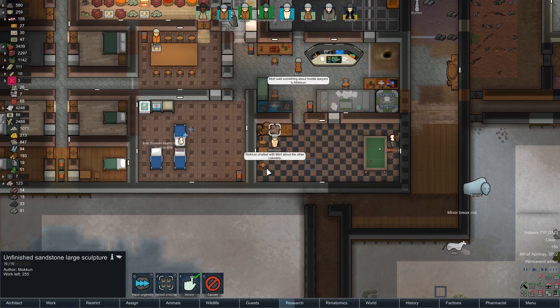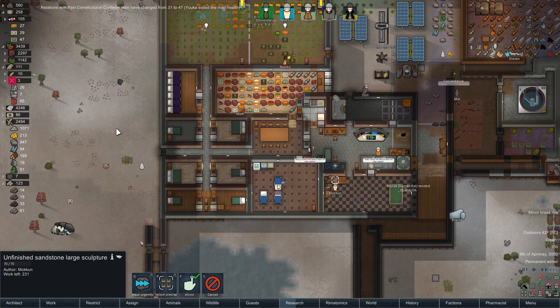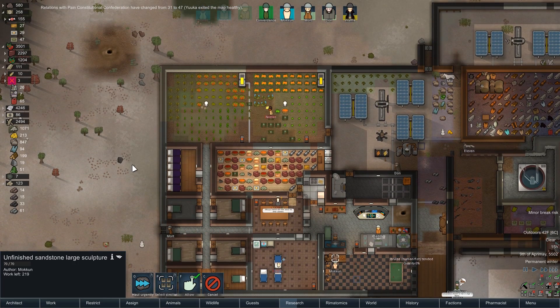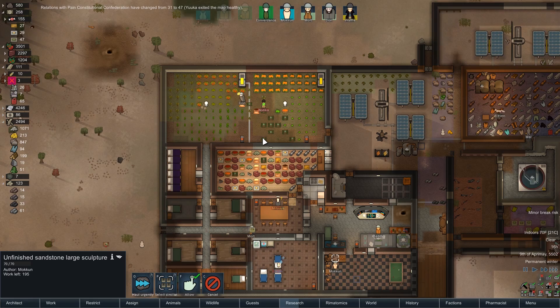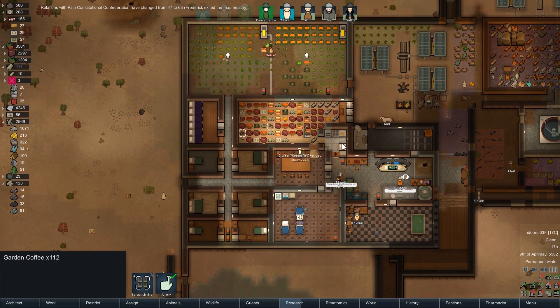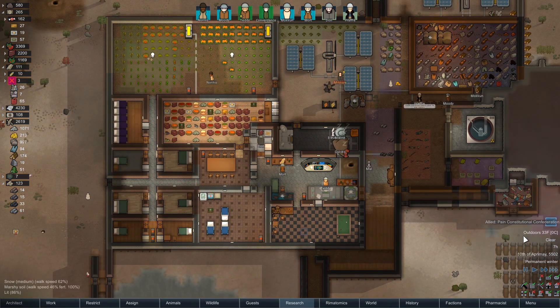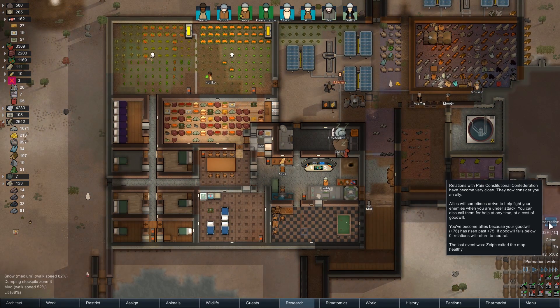I'm going to build big sculptures because they take a lot longer and they'll use less materials. I'm not sure that's a great idea in terms of making silver, now that I think about it. We have a lot of coffee too, by the way. Our relations with the Pain Constitutional Confederation have become very close — oh! See, that was worth helping them though.